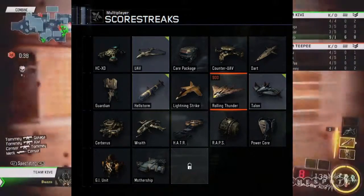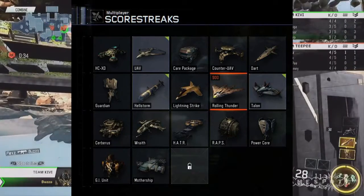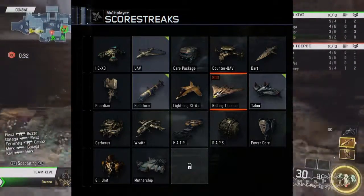Wrath just looks like a straight-up chopper gunner type of vehicle. It looks like one of those classic ones that has the missiles you can switch to and then the gun — like the chaingun.